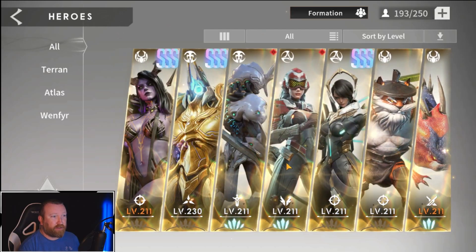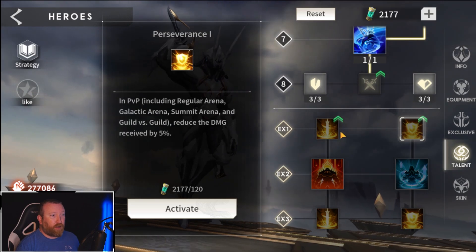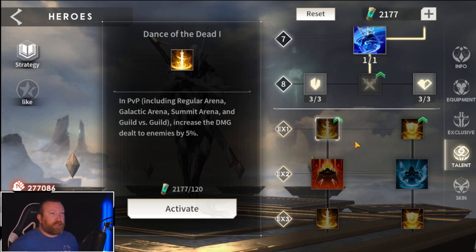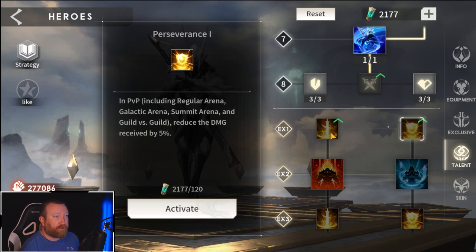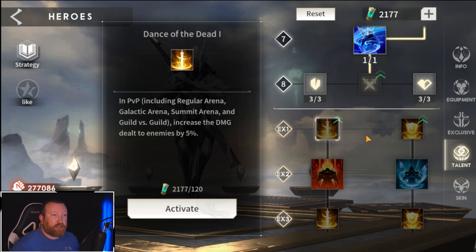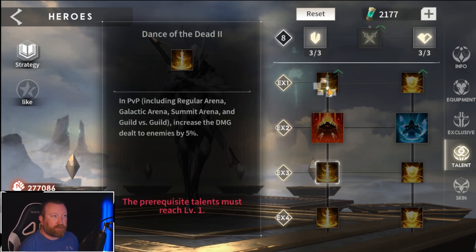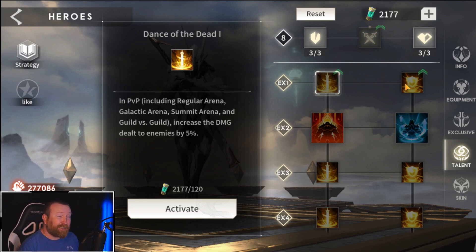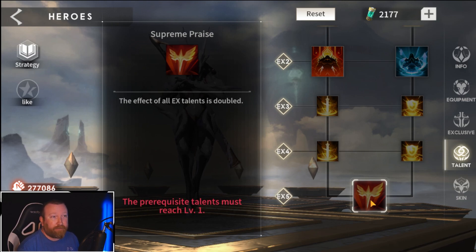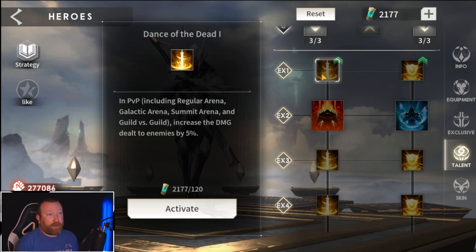What we do have it on is someone like Artist. This is going to get a little pricey because they're not huge buffs — and I'm happy these percentages were lower than I was originally anticipating. Essentially once you get a hero to immortal one, you unlock the first tier: ex1, Dance of the Dead one, and Perseverance one. What this does in PvP only is increase damage dealt to enemies by five percent. You get that three times, so in total that's 15 percent additional damage. When you get someone to immortal five, the effects of all these talents are doubled.